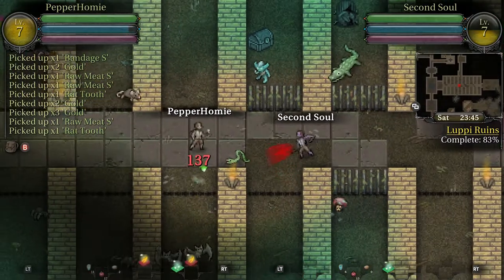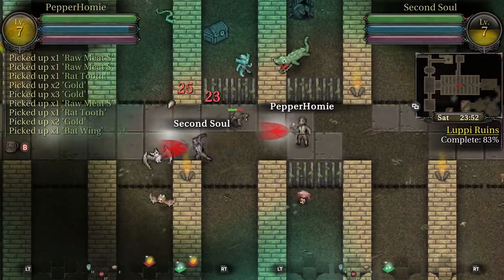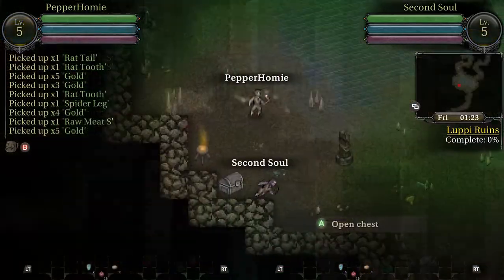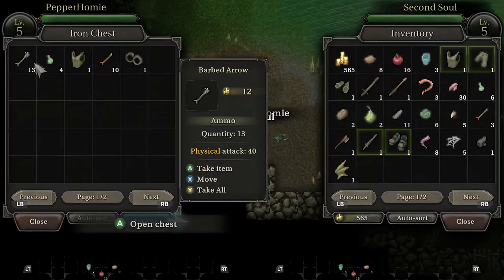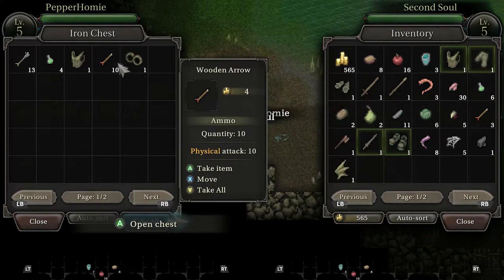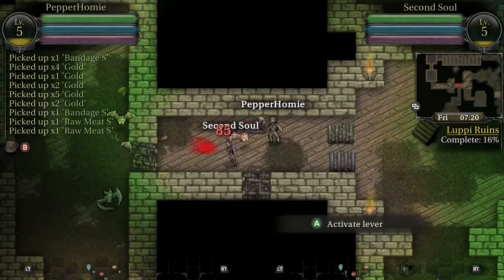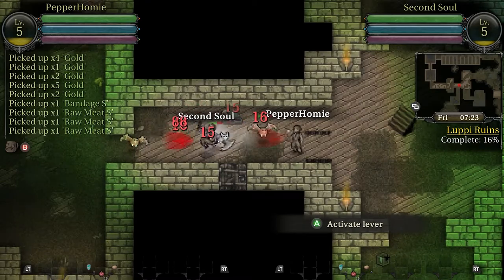While playing through the main story you will find upgrade points, loot, and quests. Any quest rewards or loot found in the game are per person, and the upgrade points you find will grant one point to each of you. Items can easily be traded though, so if you find something your friend wants you can just drop it on the ground for them.